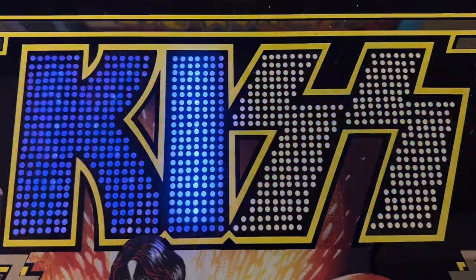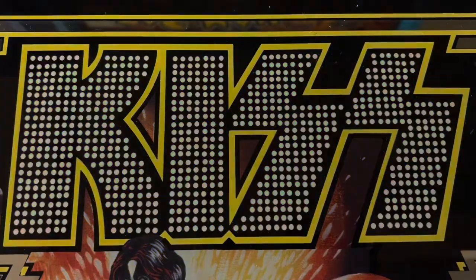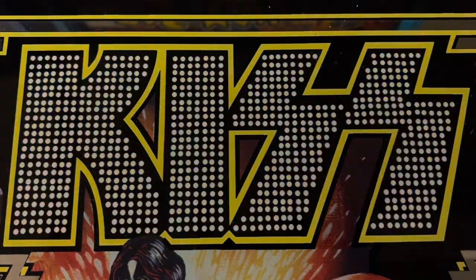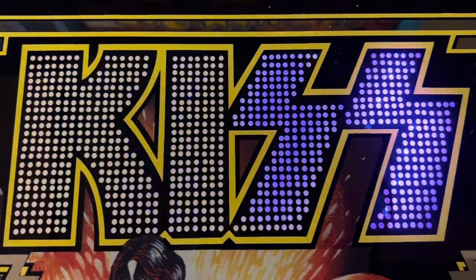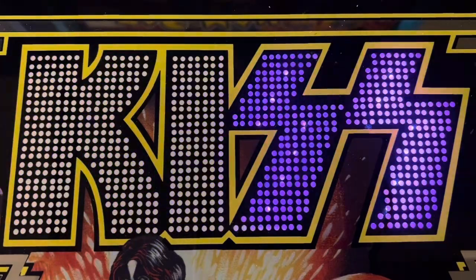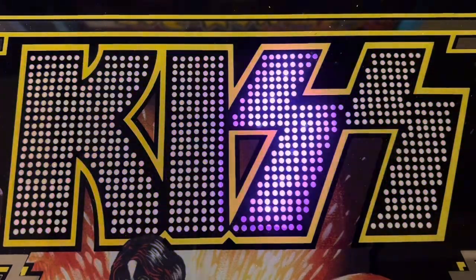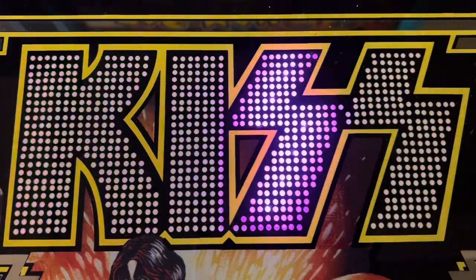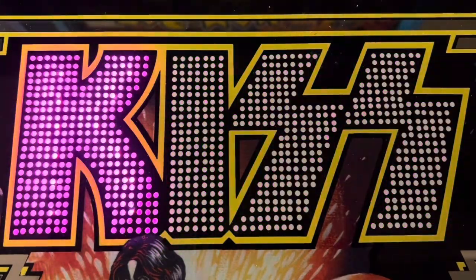Mode 3 is a very slow color change, so it looks like it's blue now. It'll start moving to kind of a purple color and so on. The idea with this one is that each time you look up at the KISS marquee it's a different color, because it moves very very slowly.